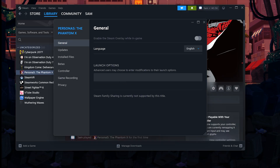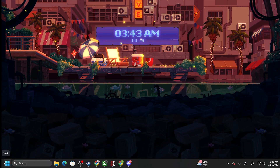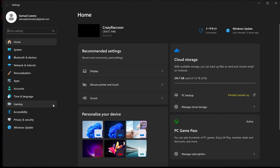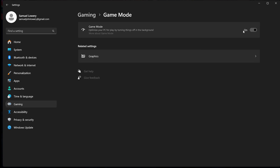The next thing you want to do is adjust some settings in Windows. Go to Settings, then Gaming on the left-hand side, and go to Game Mode. You can toggle it off if it is on, because it can interfere with some games.